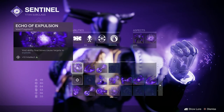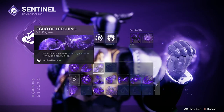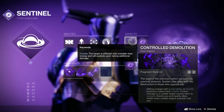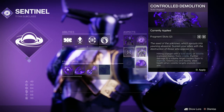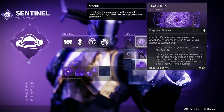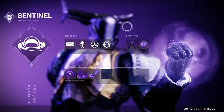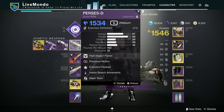I'm doing it on the Titan using Void 3.0. I'm going to be using Sentinel, Shield, and Ward of Dawn. My Fragments are Echo of Expulsion — Void Ability Kills explode — Echo of Undermining — my Void Grenades weaken enemies — and Echo of Leeching, where melee final blows give me health. Controlled Demolition and Bastion for my aspects.